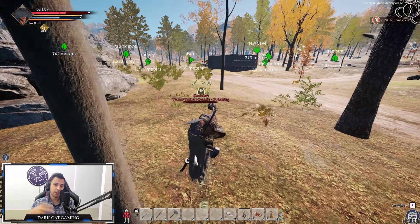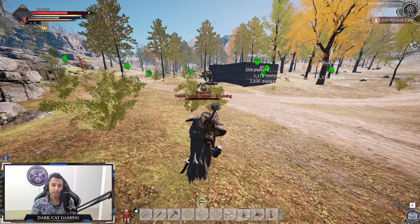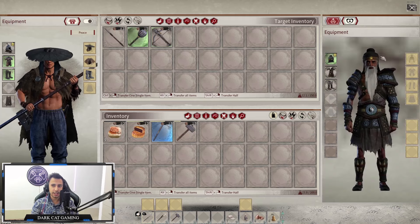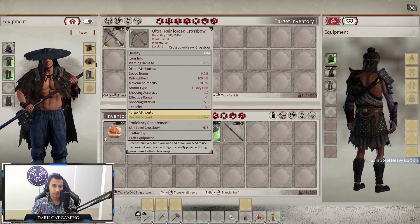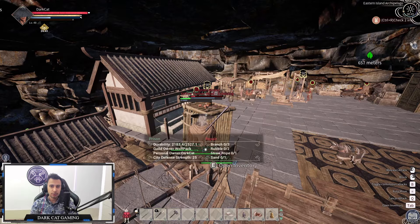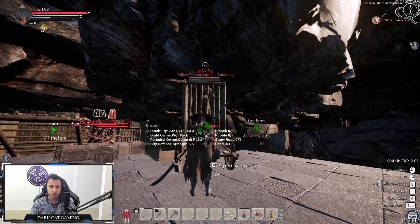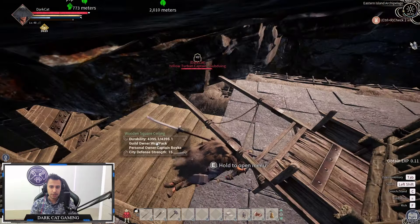Now hold E and capture the NPC, then go to the horses and put the NPC in the prison. We're going to take two trolls and bring them back to base. Once the NPCs are knocked and in the prison, make sure they don't have any weapons on them. Access the troll's inventory and take out their weapons and arrows, leaving only one bow on them. I'll explain why at the end of the video.